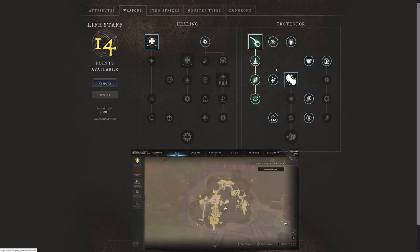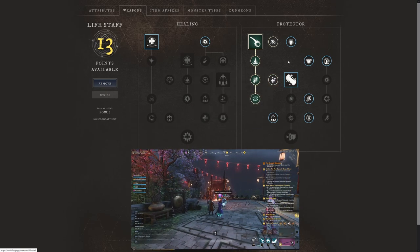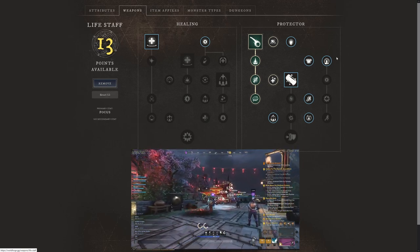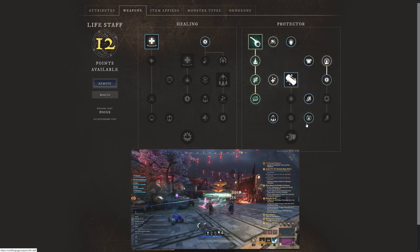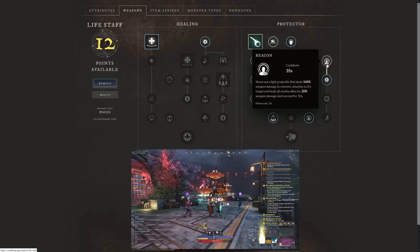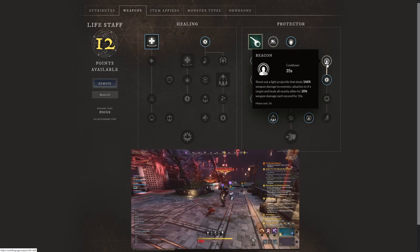Definitely understand your build — a lot of people don't read about their build and that causes healing output to decrease. We also have Beacon as one of our options. Beacon shoots out a light projectile that deals 146% weapon damage to enemies, attaches to its target, and heals all nearby allies for 20% weapon damage each second for 10 seconds.